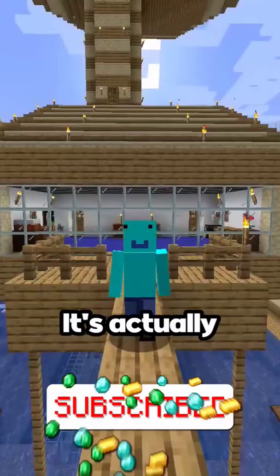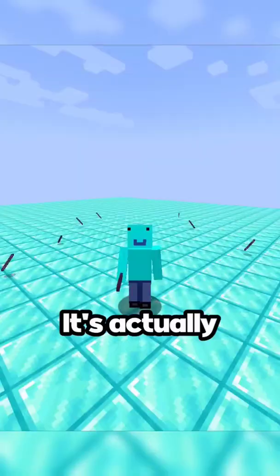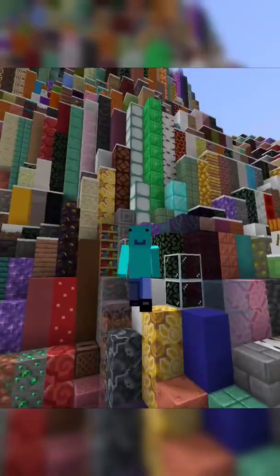It's actually this. You may think that's just an enchanted stick, but it's more than just that. It's actually called the debug stick, and it has the power to edit any block.